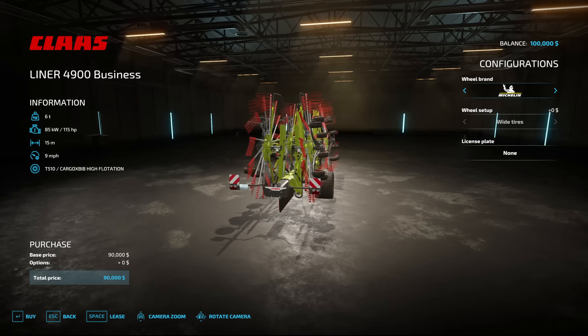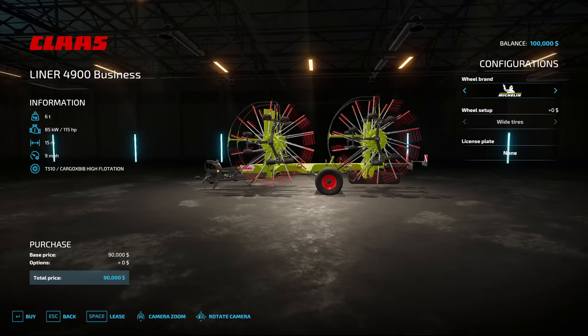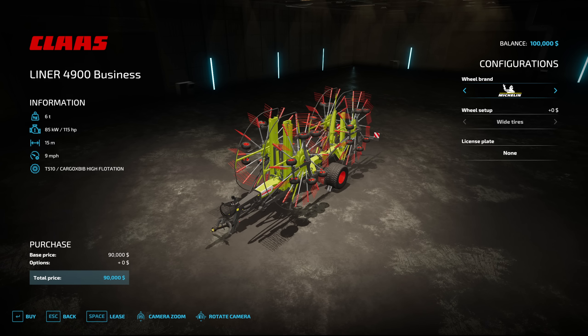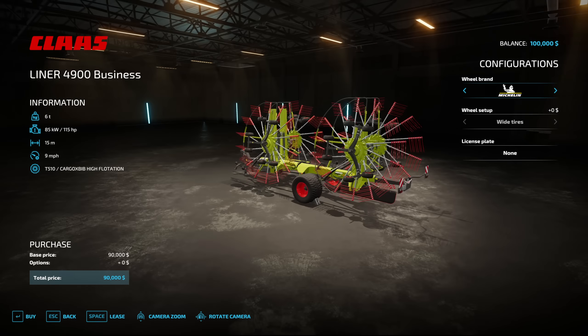The Claas Liner 4900 is a brand new windrower or rake for Farming Simulator 22, and it's the first time we've seen Claas as an implement in base game. This will be the biggest base game windrower at 15 meters — bigger than anything else you'll find in base game, though of course there are mods that are larger.